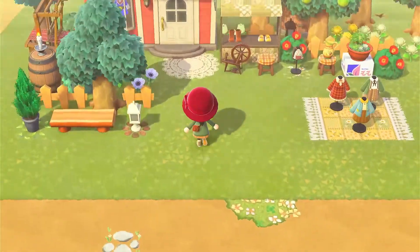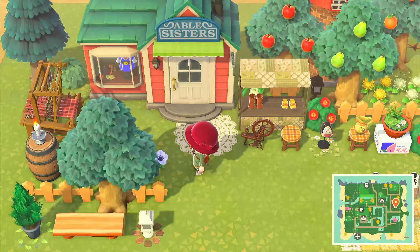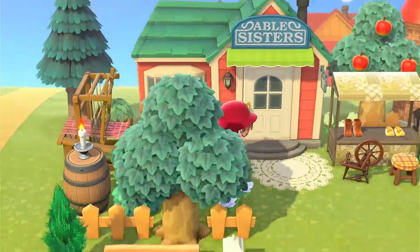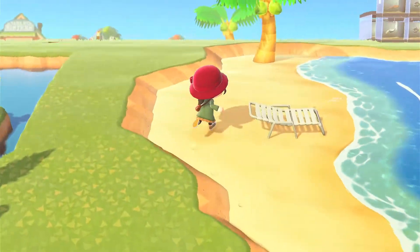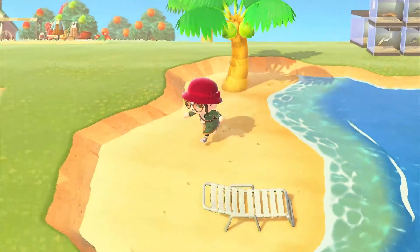Oh, here's Able Sisters — wait, this is pretty! I love it when they put the clothing outside. Beautiful! Down here there's more stuff — I love the fish storage; that's iconic to me.